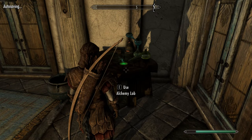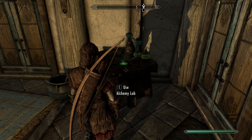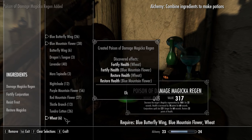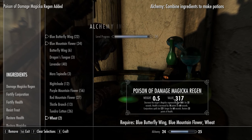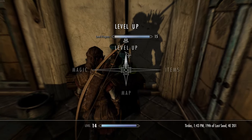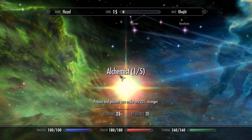First things first, we are going to save - I'm a big fan of saving. Now we're going to use the alchemy lab. You want to start by making blue butterfly wing with blue mountain flower and wheat - this is a decent poison of damage Magicka regen. Make a few of these. It's always a smart idea early game to invest at least one point in alchemy so your potions are generally stronger.